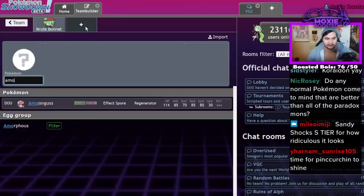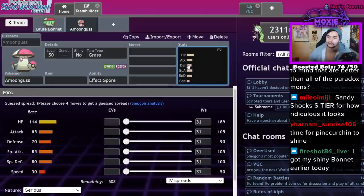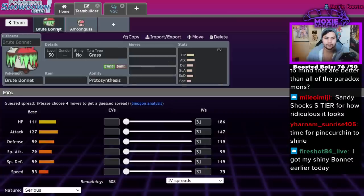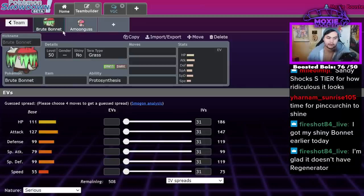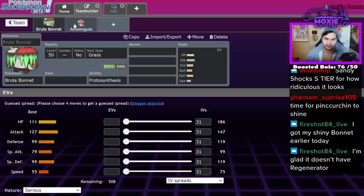Comparing it to Amoonguss, which it arguably is comparable to — and it's funny that it's only arguable, not direct. Brute Bonnet has 111 HP, slightly less than Amoonguss, but its actual defensive stats are slightly higher: 99/99, where Amoonguss has 70 and 80. So Brute Bonnet ends up being bulkier, but that's only to make up for a worse defensive typing. If you're Grass and Dark, good luck switching in on a U-turn, a Flamethrower, a Close Combat — there are very few things this Pokémon can switch in on.